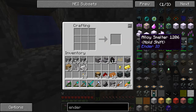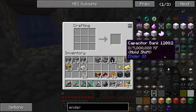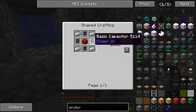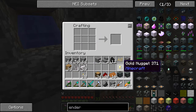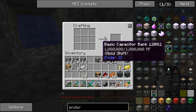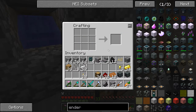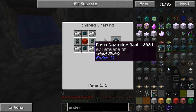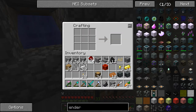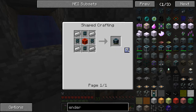And what I also want is a little capacitor bank. Where's the basic? There it is. So it requires some capacitors — four capacitors, which I think I have enough for. Get another capacitor, make this, and I should be able to make it. There we go.